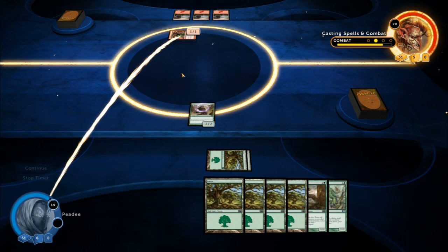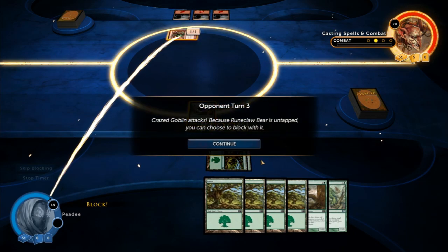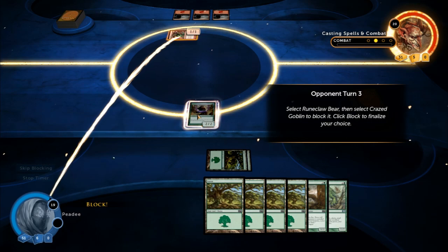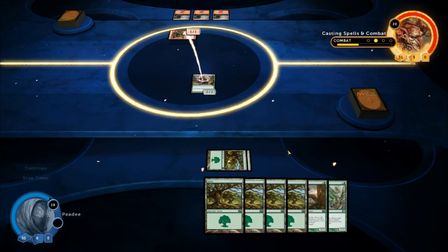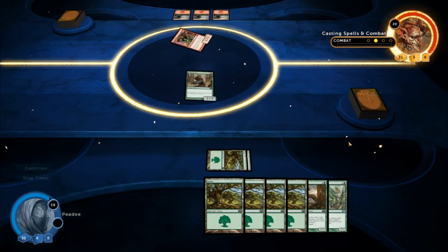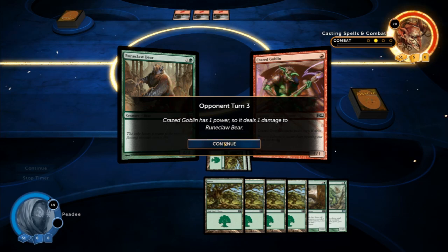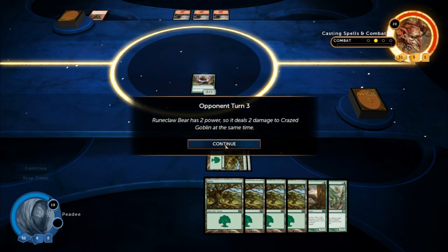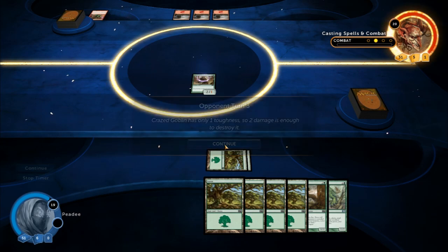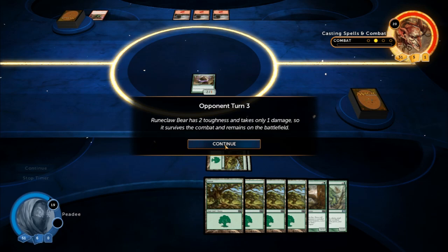So he's going to attack again, but I guess my bear will block him. Crazed Goblin attacks. Because Runeclaw Bear is untapped, you can choose to block with it. Click Runeclaw Bear to select it, then click Crazed Goblin to block it, then click Block to finalize your choice. Crazed Goblin has one power, so it deals one damage to Runeclaw Bear. Runeclaw Bear has two power, so it deals two damage to Crazed Goblin at the same time. Crazed Goblin has only one toughness, so two damage is enough to destroy it. Runeclaw Bear has two toughness and takes only one damage, so it survives and remains on the battlefield.